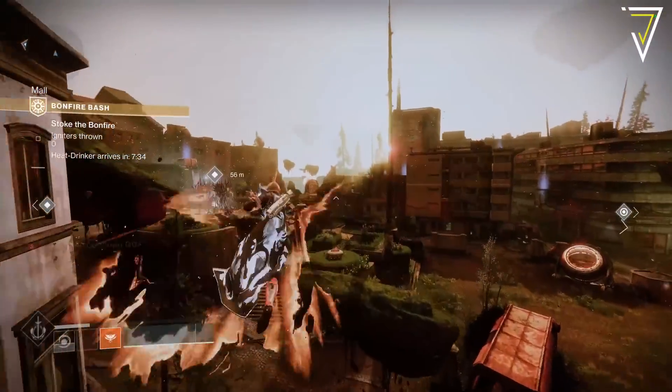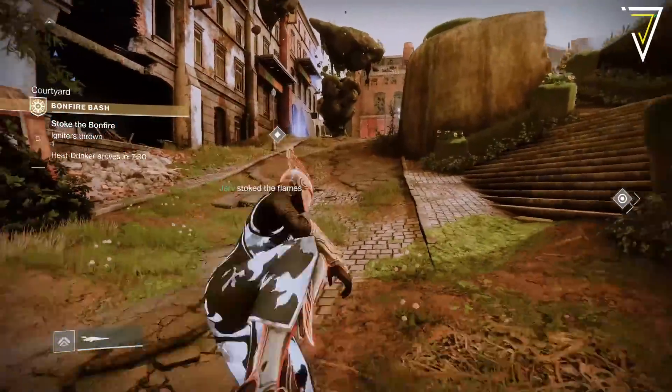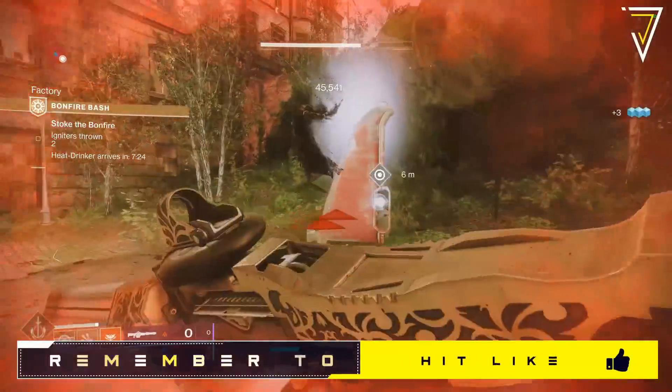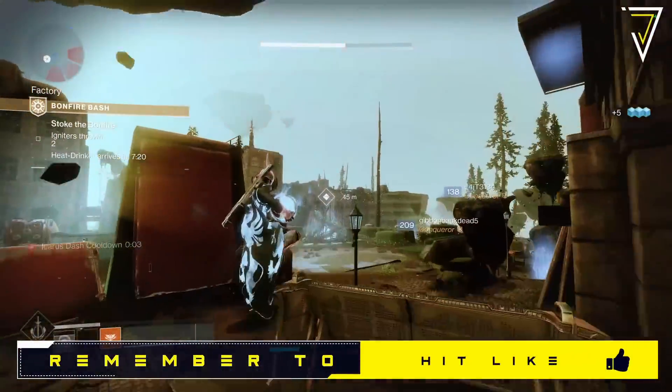The EAZ is a three-player match-made area where we'll need to navigate floating platforms whilst defeating huge waves of combatants as well as defeating bosses. By defeating as many enemies as possible, this will allow us to stoke the central bonfire during the bonfire bash activity.